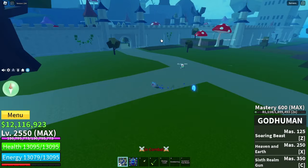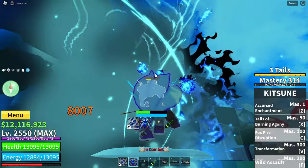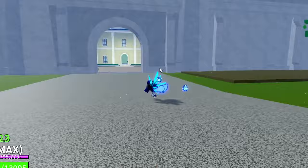You basically just want to start off with God Human C — basic stuff — then Kitsune C to pull them back, go into Tales of Agony, then the Z move. Easy one shot. My friend has a 30 mil bounty boost so it does a lot of damage.